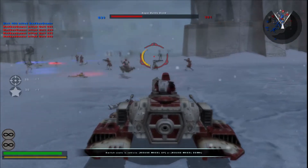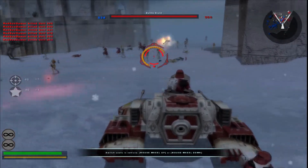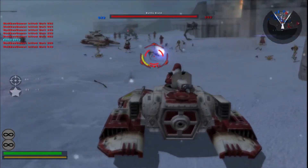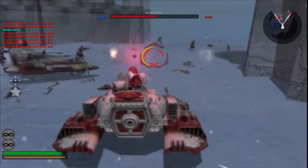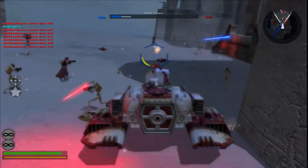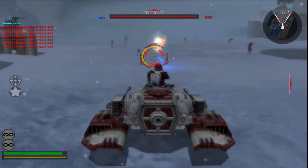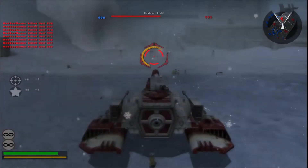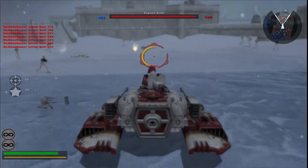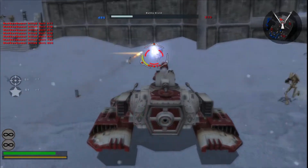Let's hop in the TX-130. He got rid of the flap animations on this vehicle, and he got rid of the sprint pretty much too — well, you can technically still sprint but it won't do anything, so that's what I mean by he got rid of the sprint.